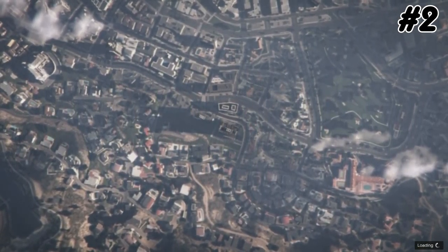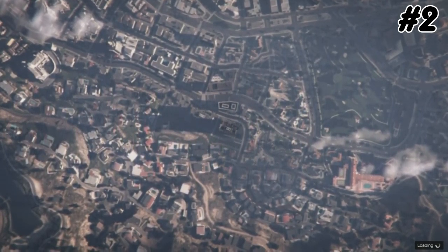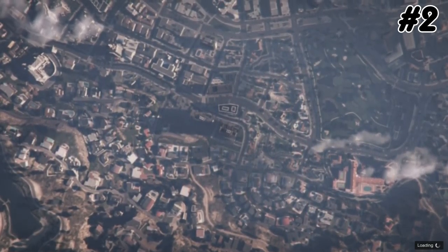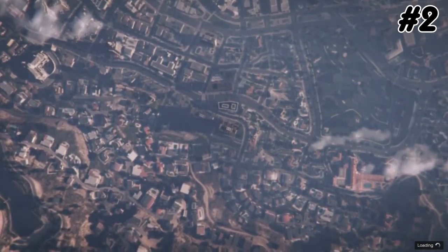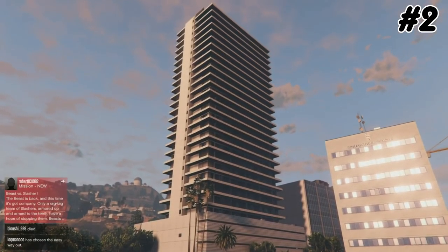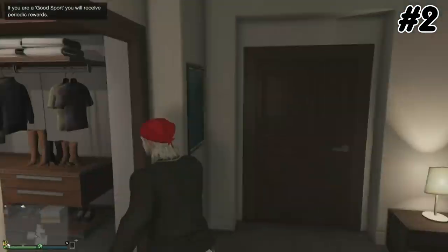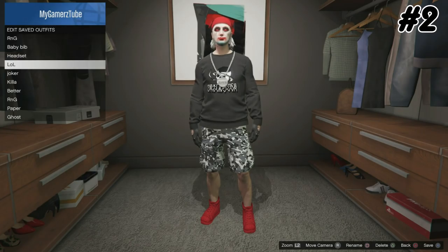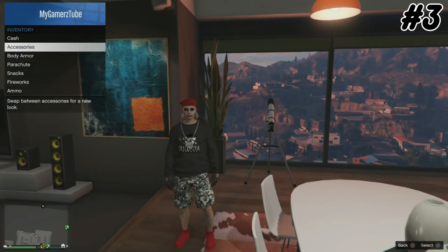Go to Find New GTA Session and when you load into the new session you can see your character is wearing only the simple black sweater without any logo. Then go to selection, go to tops and the logo should appear. The second glitch — the logo glitch — is done and you can save it.